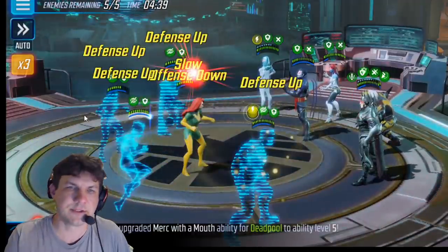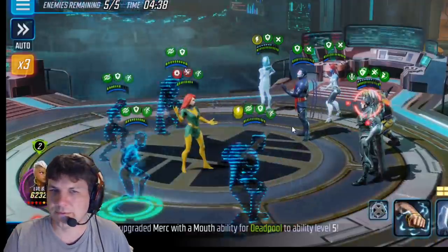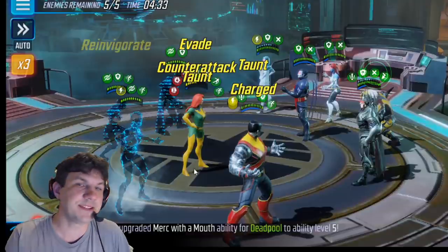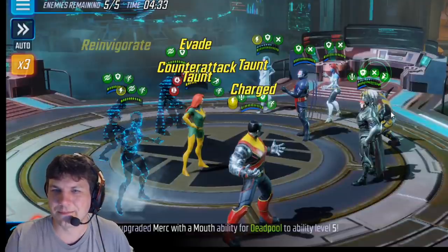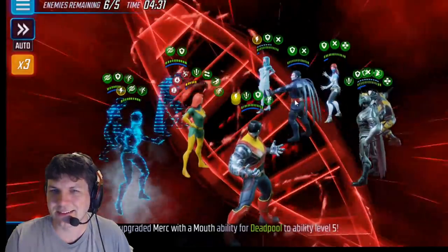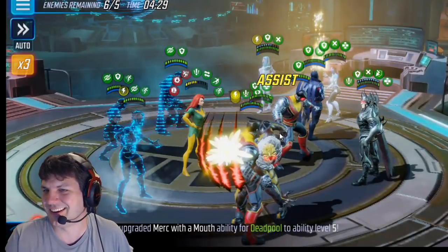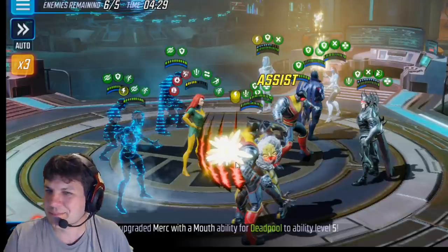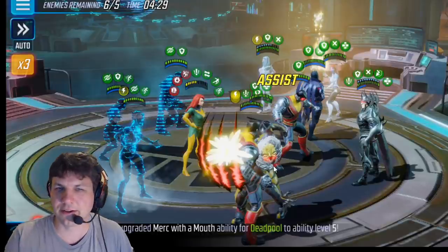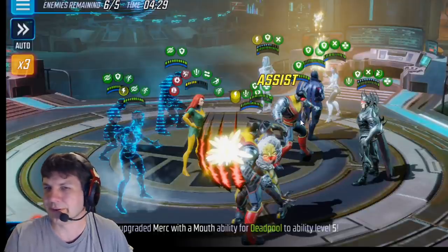We're going to do the Phoenix special to remove those debuffs. This may not actually be the best course of action. The reason is because we know Sinister has his clone coming up, and I'm basically only giving him two targets. Sabretooth hit Phoenix down to half health — if he hadn't done that, she would be the only target and Sinister would have to clone Phoenix. I get really lucky here: Colossus auto-taunted and came out of stealth, giving Sinister a 50-50 chance. He went with Colossus, which is something a player would never do, but the AI is stupid, so we might as well benefit from it.